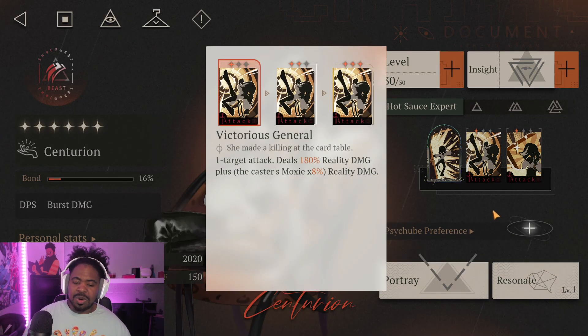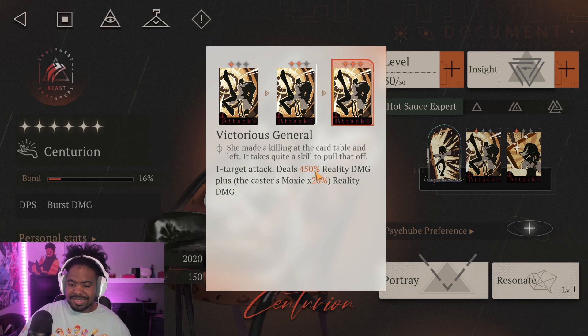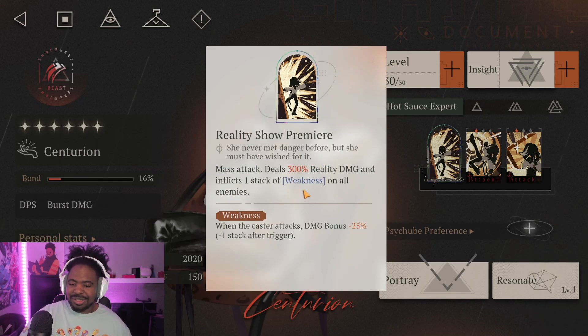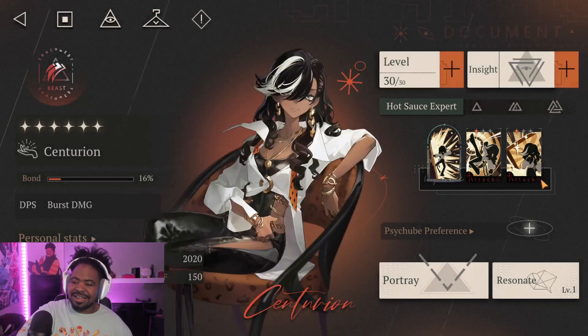Her skill, Victorious General, is a single-target attack that deals 180 reality damage plus the caster's moxie times 8% extra reality damage — so the more moxie you have, the more extra damage you get. At five moxie that's 40% extra. At level two it goes to 270 damage with 12% moxie scaling, and at level three it becomes a crazy nuke of 450 reality damage — with max moxie multiplied by five, that's 100% extra damage. It can actually be stronger than her ultimate as a single-target nuke.